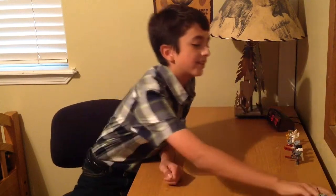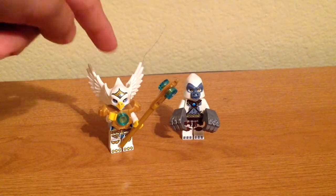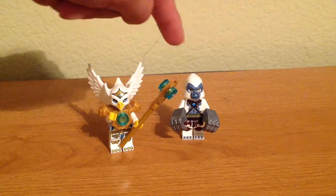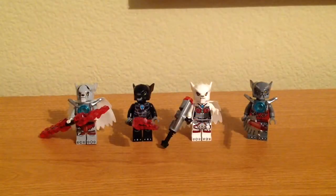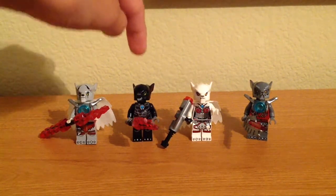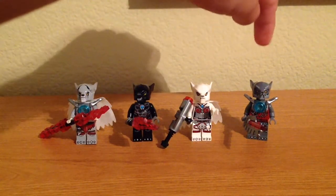Hey everybody, today I'd like to show you Warriors' combat lair. The good guys included in this set are Eris with her large axe and Grissom with his mighty metal fists. And on the other side there is Warriors, the leader of the wolf pack, Will Hurt, Windrow with her sonic blaster, and Whacked with his chi-powered sword.